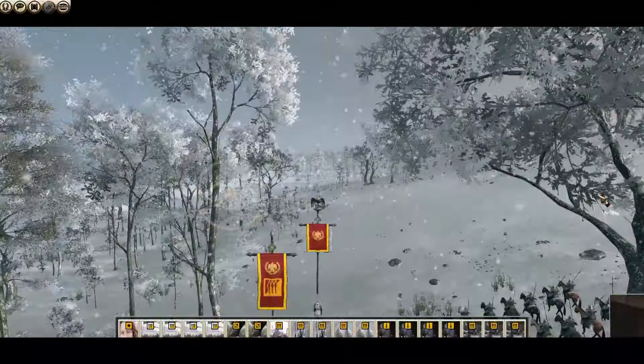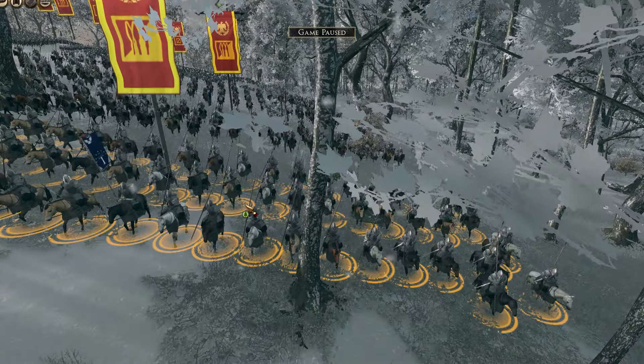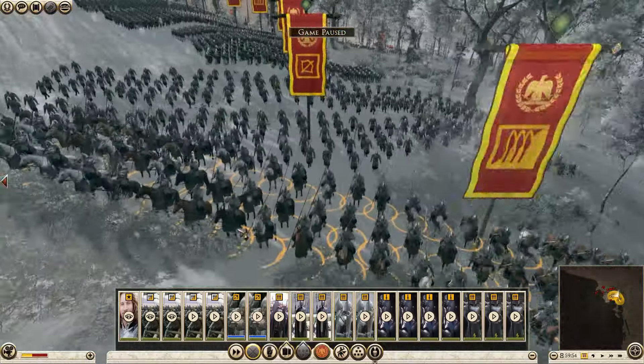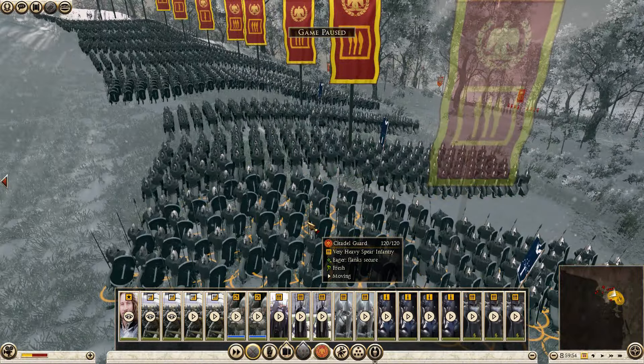Hey guys, Lost here. Today I am playing Rome 2 Total War. I am playing the Gondor Faction Pack again as you can see here. It is an ambush battle against Rome. The Gondor units are an added faction — not a faction by itself, but just units added to the Roman faction, so that's why you see the Roman banners.